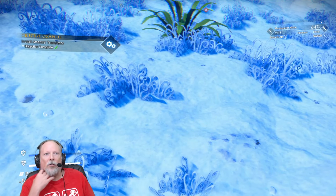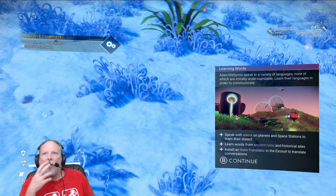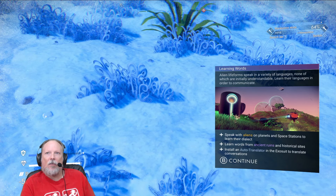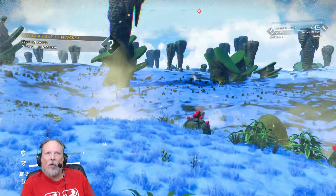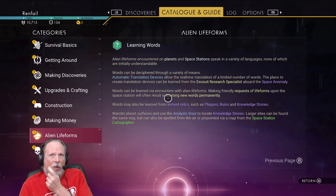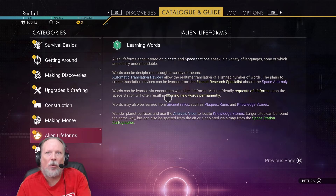Translator installed. Life forms speak a variety of languages, none of which are initially understandable — learn the languages in order to communicate. Words can be deciphered through a variety of means. Automatic translation devices allow the real-time translation of a limited number of words. The plans to create translation devices can be learned from excretion distribution specialists. Words can also be learned via encounters with alien life forms — making friendly requests at space stations results in learning new words permanently.